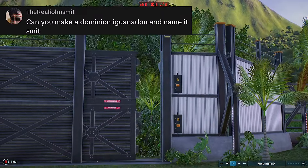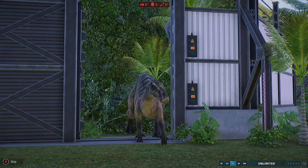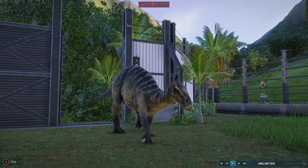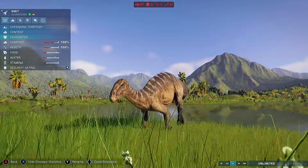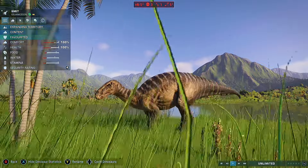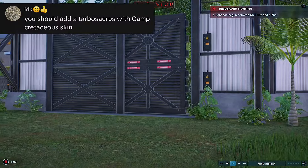The Real John Smith wanted a Dominion Iguanodon named Smith, so I've gone and added that. It is actually the only Iguanodon left on the island. There was a large herd originally on Abandoned Site B, but I'm guessing they've all succumbed to predation and this is the only one on the island — so a little lonely Smith.